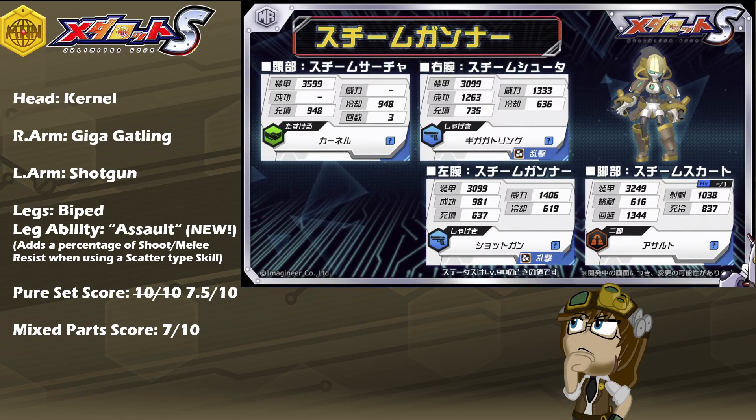All this being said, as a pure set score, I have to rate her a very well-rounded 7.5 out of 10, primarily because she synergizes with herself remarkably well. The Kernel skill ties with her naturally high evade, allowing her to stay dodgy and untouchable — unless hit with a no-dodge or no-defend. Giga Gatling and Shotgun as scatter skills synergize nicely with Assault, capitalizing on high base damage right from the start. That base power of 1333 for Giga Gatling and 1406 for Shotgun are very impressive numbers — you just need someone to cover her during her vulnerable moments.